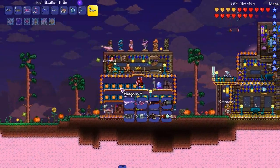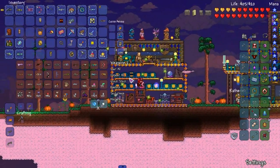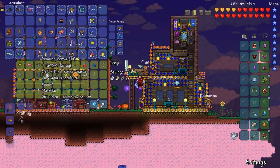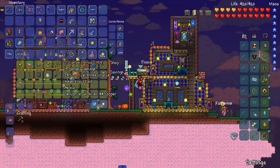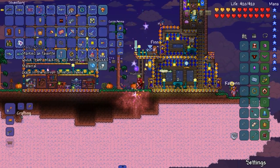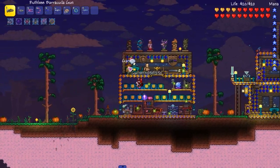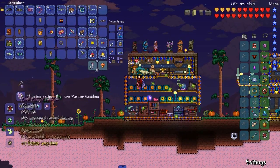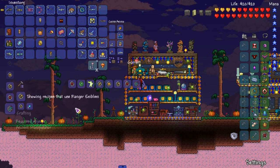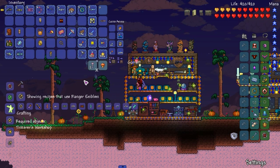The downside of this weapon is that it slowly kills me as I use it. Let me get rid of some arrows I don't need. Got holy arrows — let's auto-trash those. Alright, Ranger Emblem — let's see the full recipe and slowly gather up the stuff. So the Vortex Emblem isn't too bad; we can make that as soon as we kill the next boss. We need the Ancient Matter Manipulator, which we get after that.